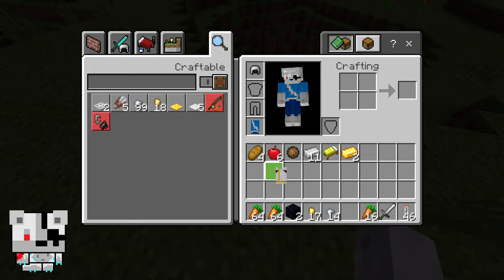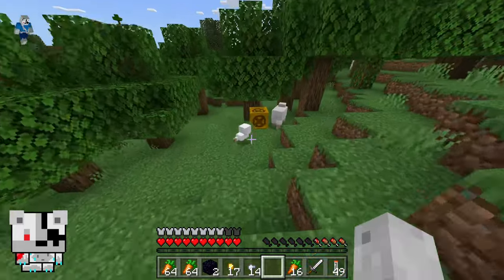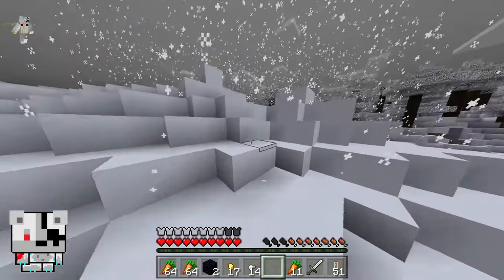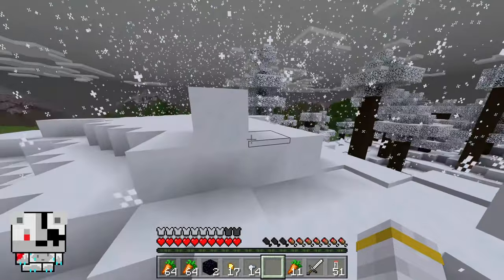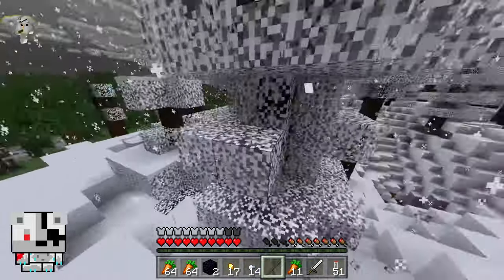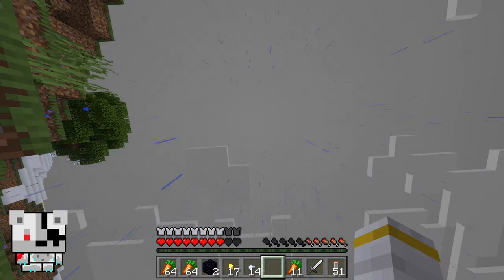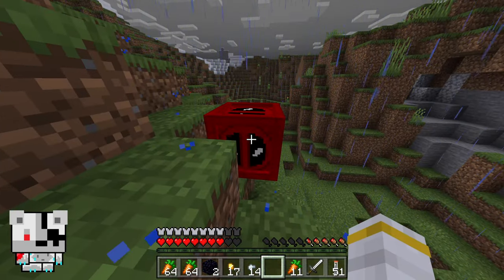I got the Storm suit but it does nothing because I need the powers. X-Men box please — no more coins. One thing I like about Bedrock Edition is that the leaves turn white when it's snowing — they gradually convert to white. Opening the lava box, please give me Deadpool powers.